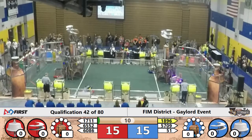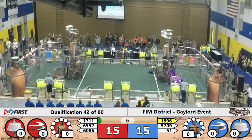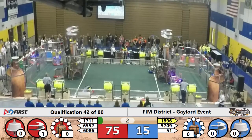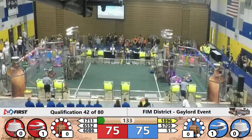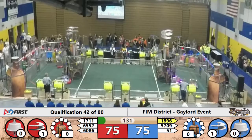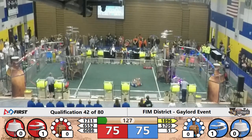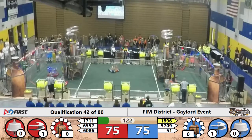And they are moving their way into place. Red Alliance is delivering their first gear and getting their top loader moving, as is Blue. Blue top loader is on its way as the drivers take over. 6086 is appearing to pick up the gear that has fallen to the floor, and they are making a delivery to their red tower.